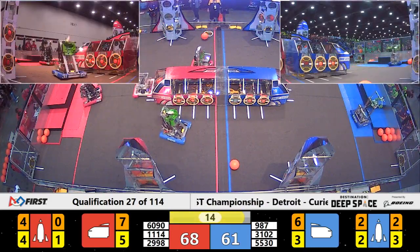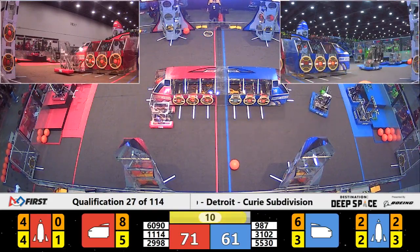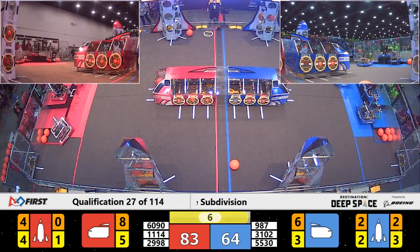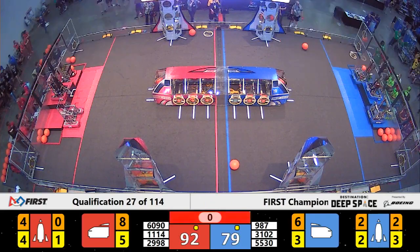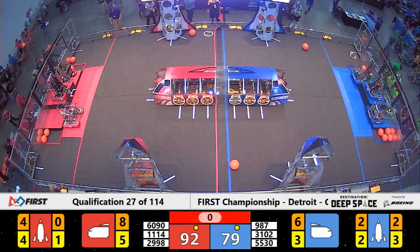Over on blue, we have the lawnmowers doing the same, helping out the blue alliance by filling up the cargo ship with hatches and cargo. 10 seconds left in the match — neither alliance looks like it's been able to complete a rocket, but Symbotics are up on level 3. 2998 trying to get a level two, unable to complete it. We also have a level three and two level twos on the blue side of the field.